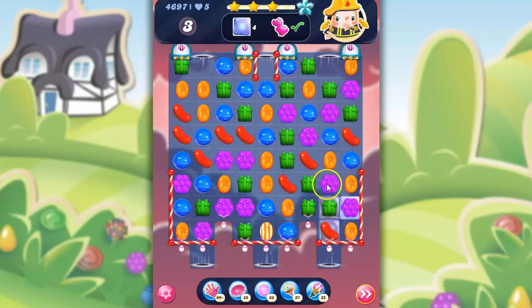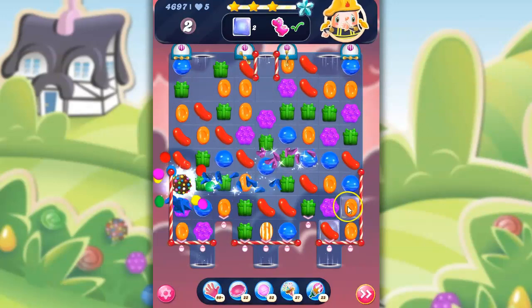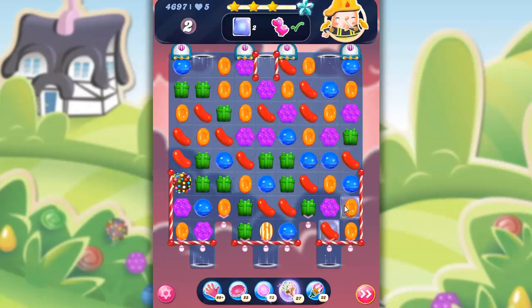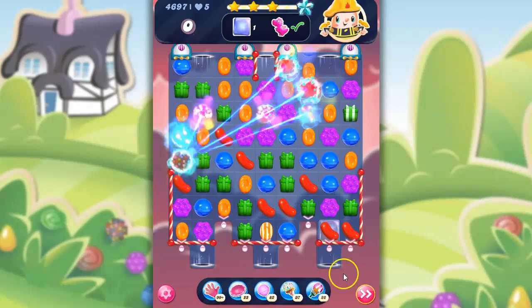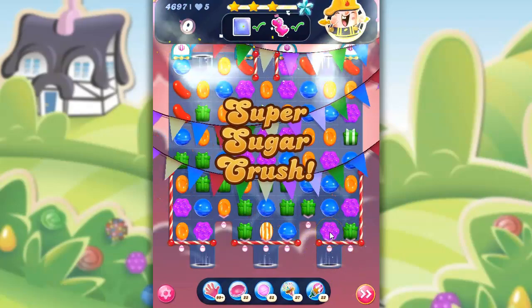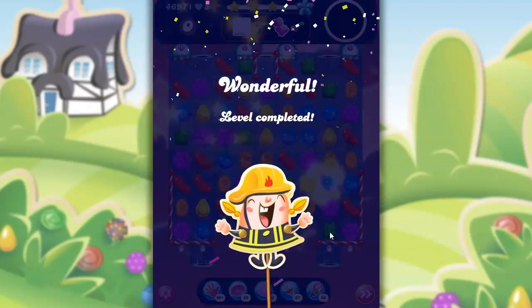Now we've got three moves left and four jelly — they're all in this little group right here, so we're going to clear it out as much as we can. Now I've got a color bomb. I can reach red, but I don't want to take that right away. I want to take this orange first and then leave the red behind, because if I had taken out the red first, that orange grouping would not have stayed around. So that's how I beat this one.